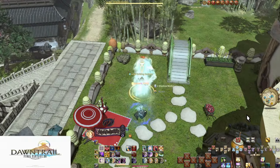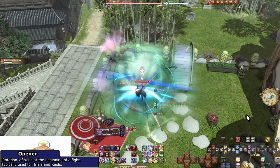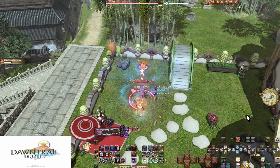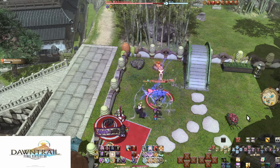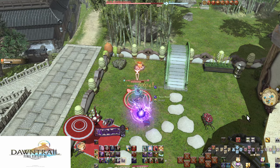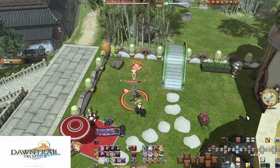Ninja is considered a busy job, even among other fast DPS. Many consider its opener the most hectic in the entire game, made up for with a pretty chill filler phase. Your main gimmick is your Mudra buttons. Using different combinations of your Mudra will grant access to a wide variety of different skills, leading to many skill options all within the same set of buttons. The downside is you need to memorize these patterns, as you will use every single one depending on the situation.